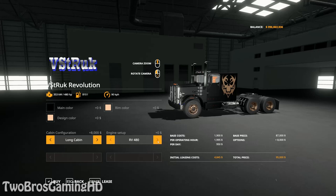Then we have the RV 480 — that's 480 horses. The 580 is 580 horses, obviously. The 650 is 650 horses. And the 1723 is 1,723 horses. So that's kind of insane.